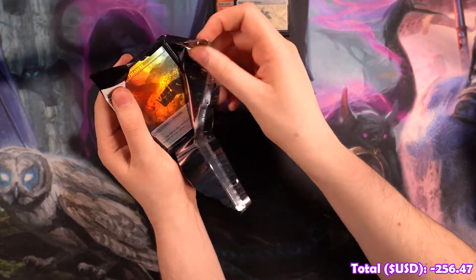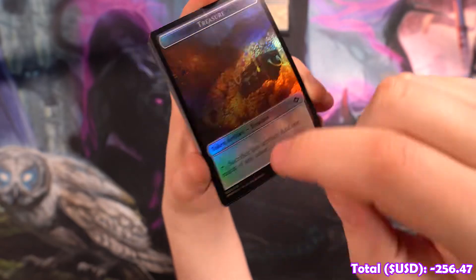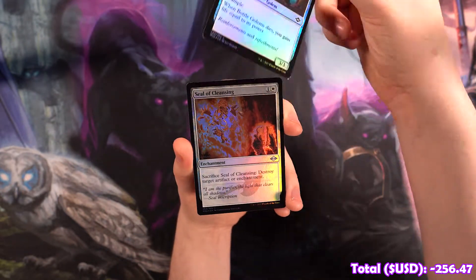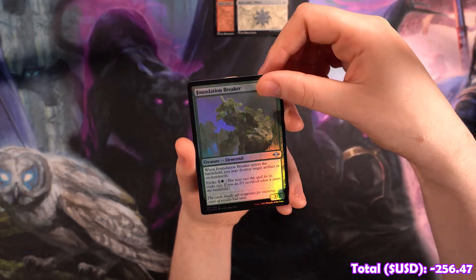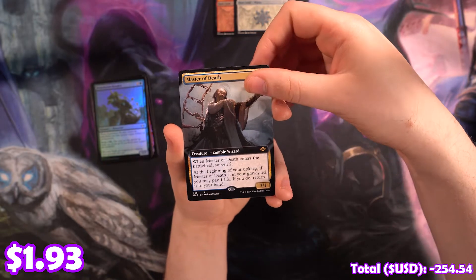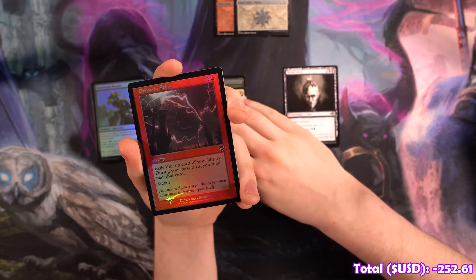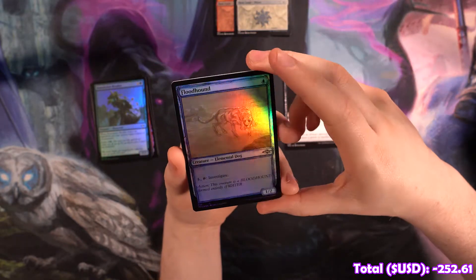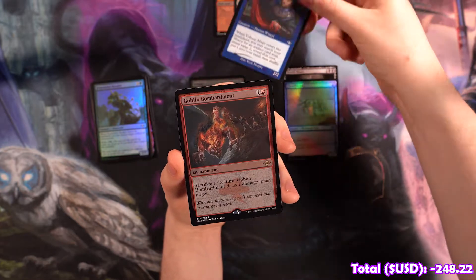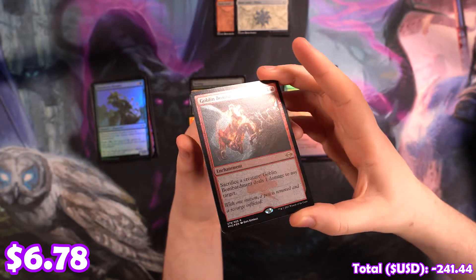Alright, pack two — pack three, technically, if you really want to get into the technicalities. Look at this fat roller line right here. We've got an Abundant Harvest, a Gouged Zealot, a Dray Keeper, Bottleneck Golems, Seal of Cleansing, a Foundation Breaker, and an etched beautiful Swamp — this is a nice swamp, the other swamp is not as nice. Master of Death, Full Art Non-foil. Sick card.